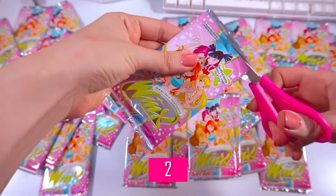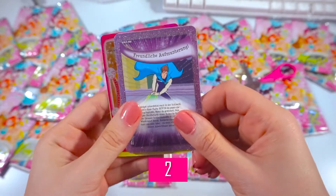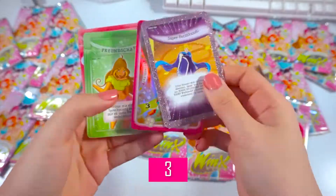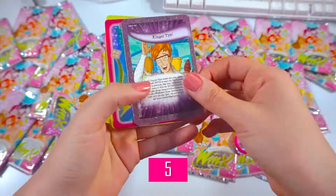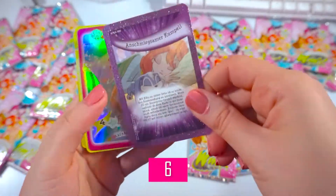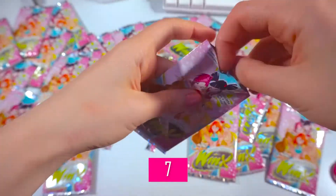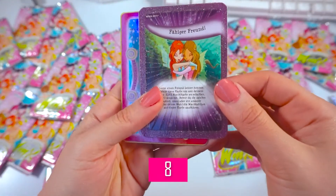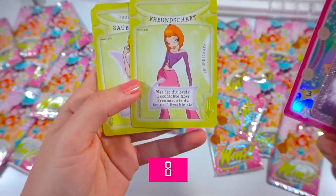Number 39. So I got Randy here — I don't have him yet, so that's exciting. We got Timmy. I don't have that one — it's Bloom sleeping with Kiko. Oh my god, we got Flora and Bloom hugging. How cute is that? I already love this one, and I don't have her.